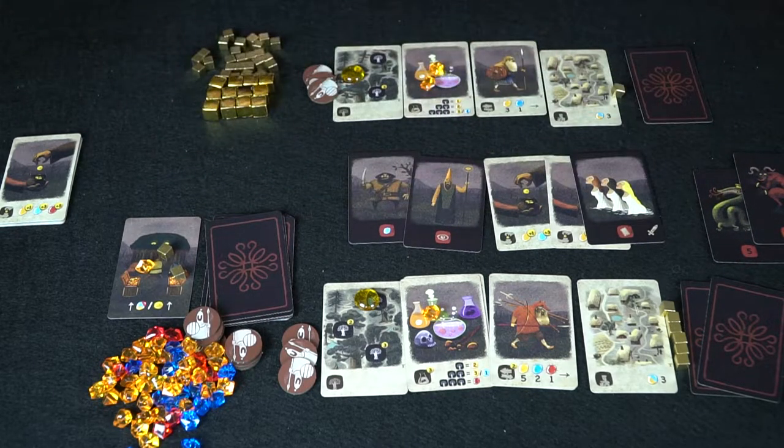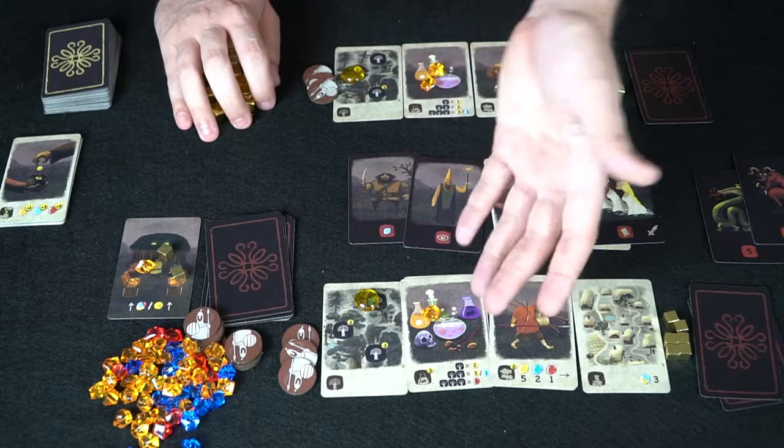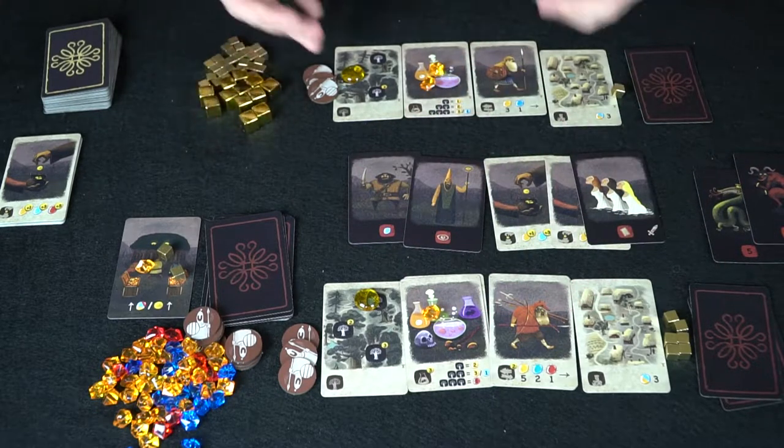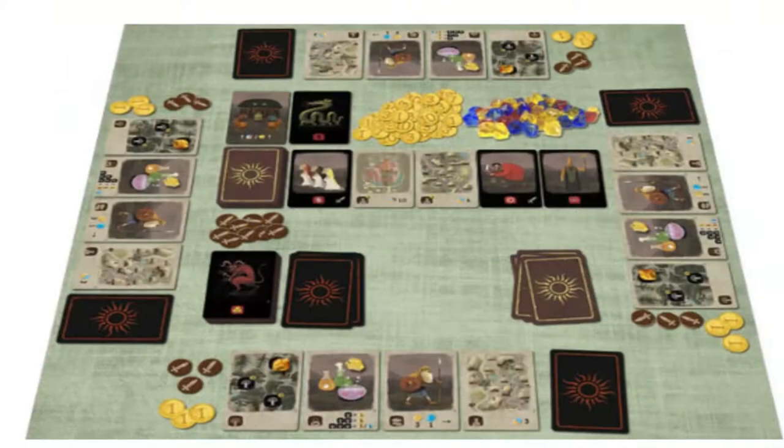After all cards are emptied, whoever has the most gold wins — with ties broken by most gems. As for caveats: remember to check for the serpent and demon each turn. The serpent goes to whoever plays five or more cards; the demon goes to whoever has the most gold at end of turn. You can strategically spend gold to shed the demon and pass it to an opponent — you never want to hold both.